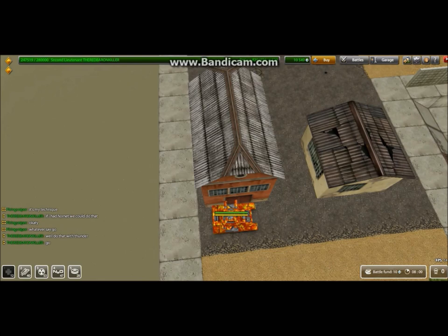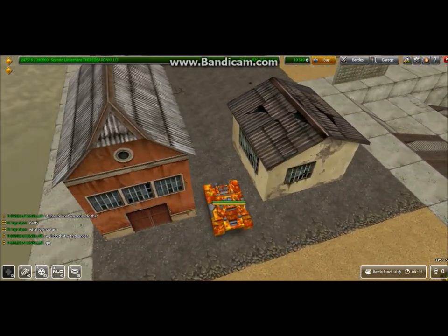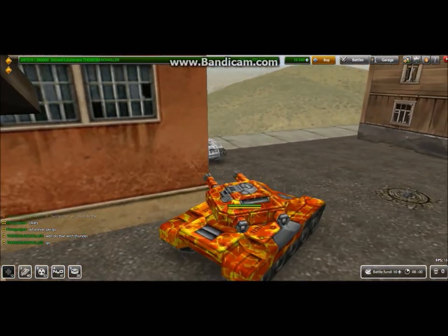The best thing for Railgun is to fool it. Then you can go and hit him from any side. Shoot at corners to make him miss.